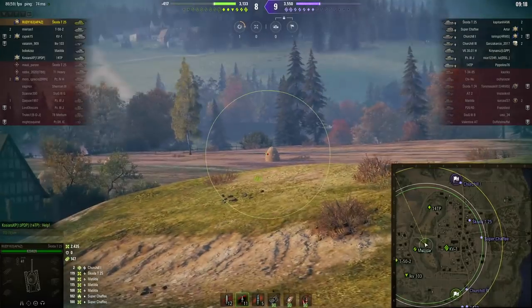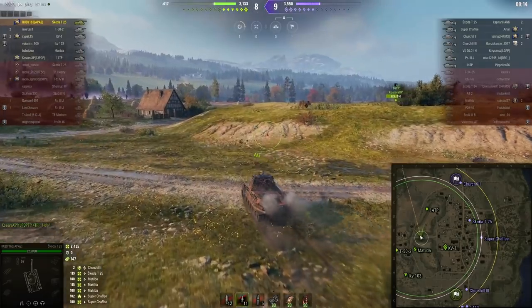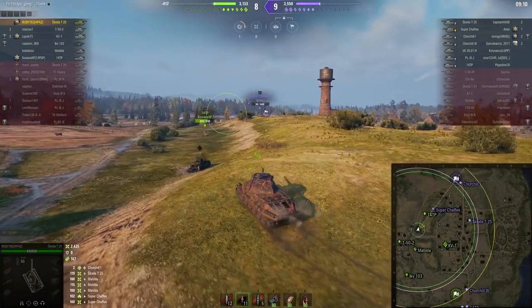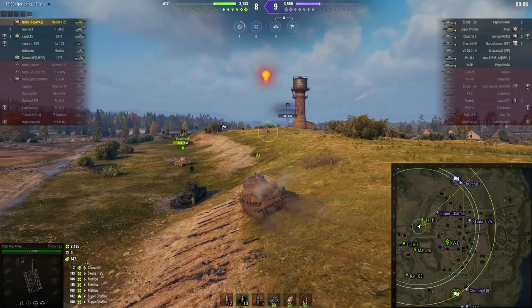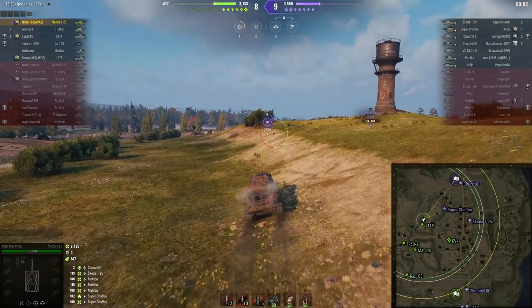Your 14TP is saying SOS and he answers the call, surging forward. The score is 8-9, they're losing by about 400 HP. Boom — oh, you missed him. And now the guy who called for help is running away. That's the typical teammate — he said help, help, help, and as soon as you came to help, he ran away.